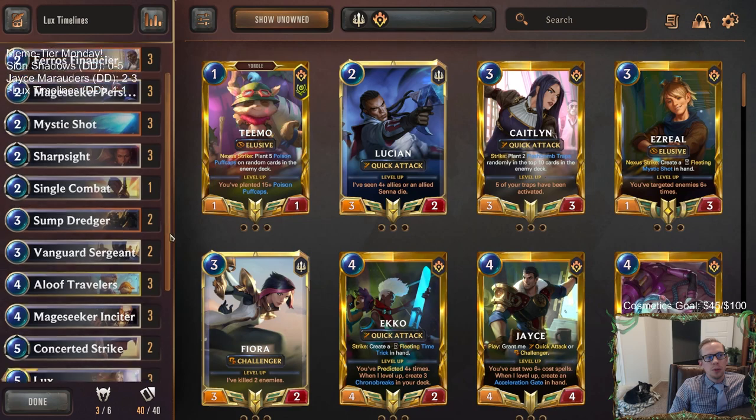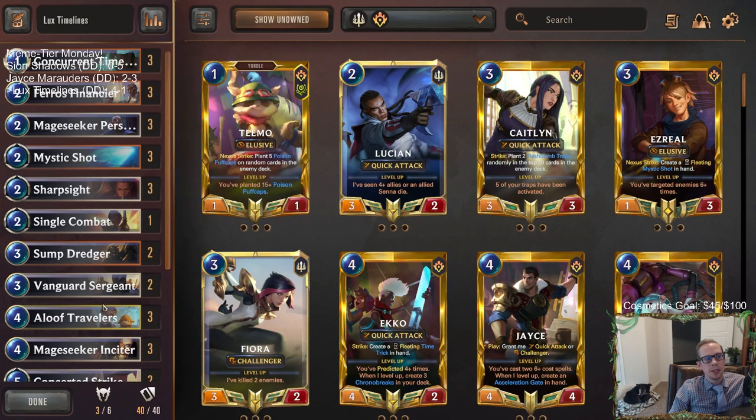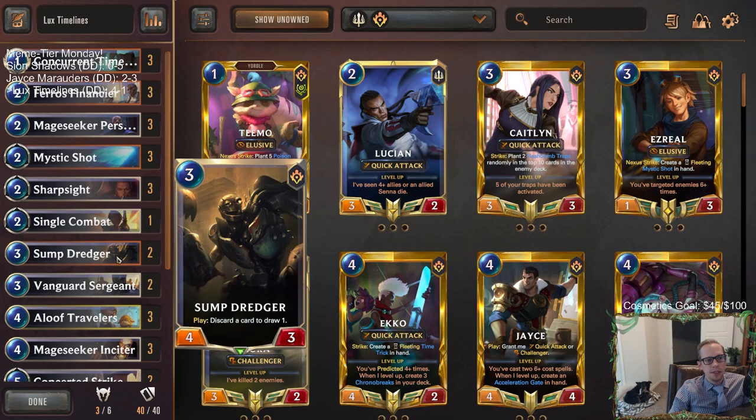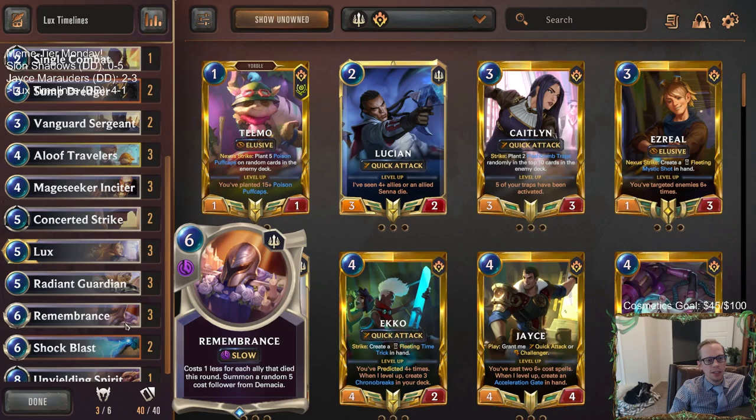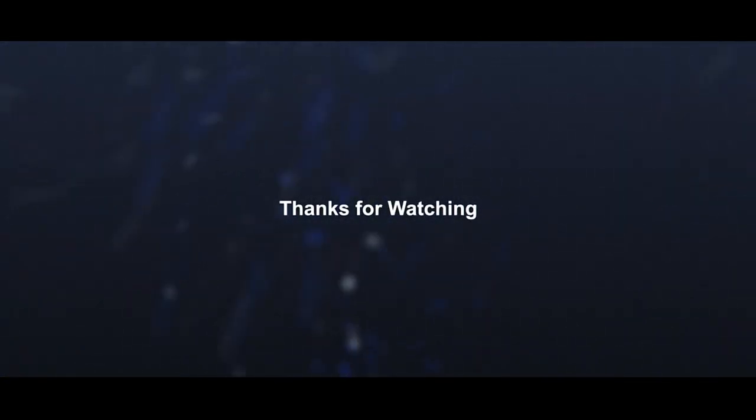Finished Meme Tier Day on a high with a four and one record with Lux Timelines. Got ground out by Darkness Control but ended up defeating everything else. The Timelines was really good with some of these cards — especially with the Mage Seekers, you know, turning them into different cards, and turning Radiant Guardian into a different card. No other champions in the deck — just Lux with the Timelines. A respectable four-one record for a Meme Tier deck, not too bad. For those watching later on YouTube, hit that Like button and leave comments about the deck, about Lux Timelines, how you liked it, and if you think any cards should be changed. That's going to be it for this video — thank you so much for watching and I'll see you for the next one.